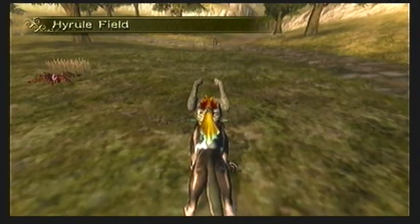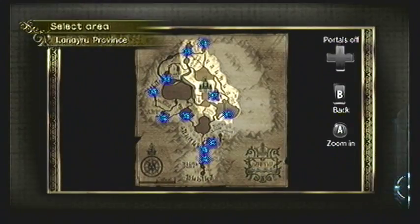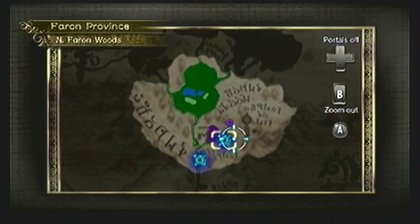We will now gain control of Link and the cutscene is finally over. Talk to Midna and warp over to the North Faron Woods to get to the Sacred Grove. Join me for the next video and I'll see you there.